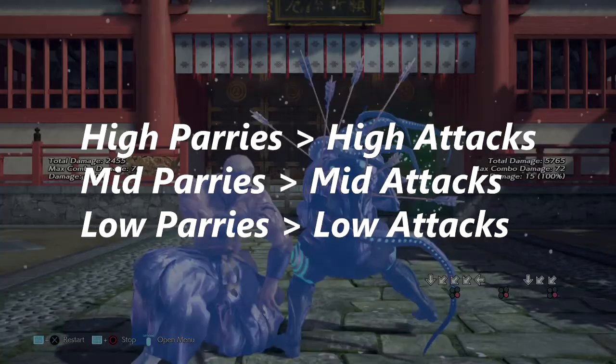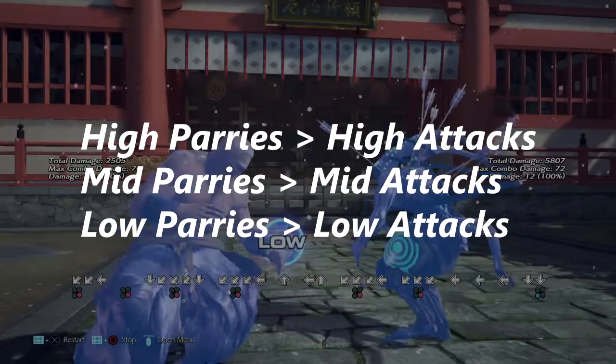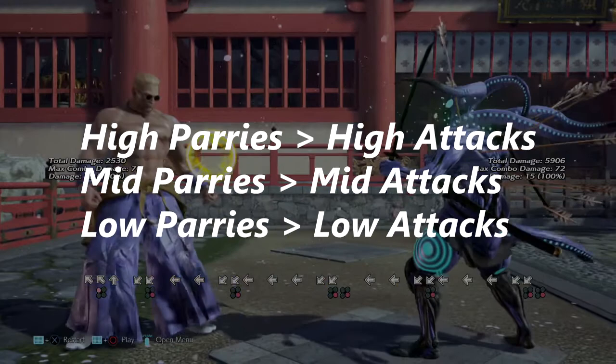These parries also have a very complicated input, so Geese makes you work for them. Another key point is that you can mix up the parries — a high parry will never parry a mid or a low, and a low parry will never parry a mid or a high. So it's also a 50/50 that works in that way as well.